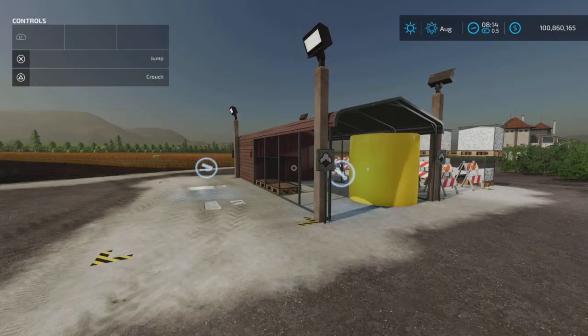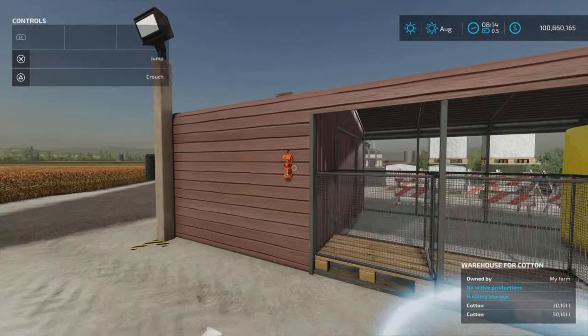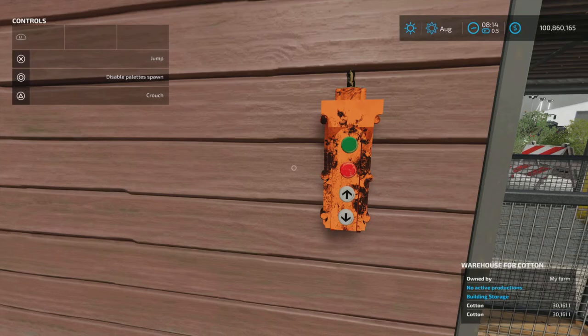Once you have cotton in there, over here there's a switch that says 'disable pallets spawn.' Pop that and there it is — cotton pallets start spawning out.